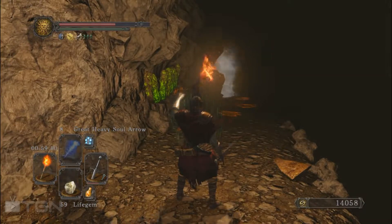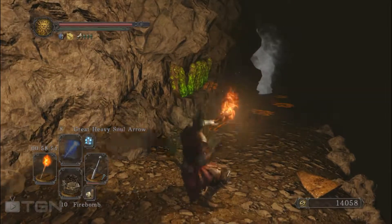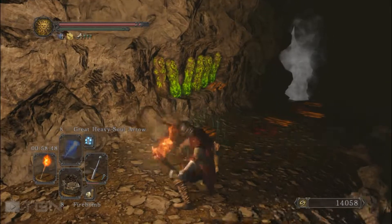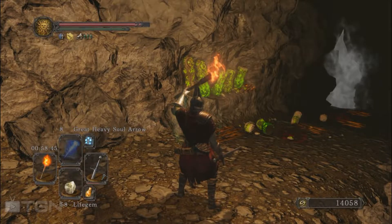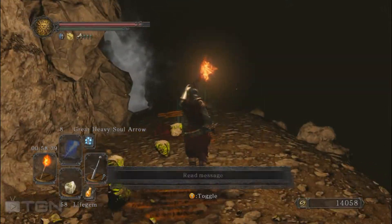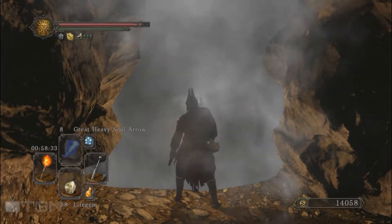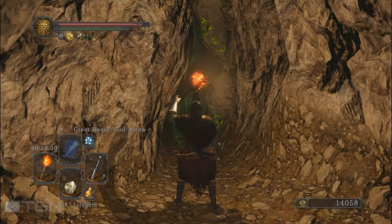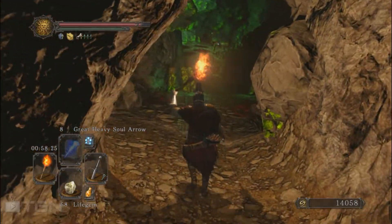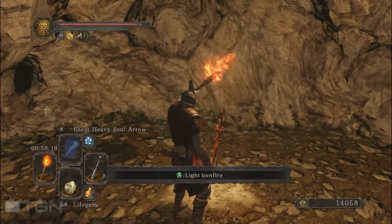There are a few more statues here but if you want you can destroy them from afar using a bomb or something like that — or you can run. Let's try to aim a little bit better. There are two of these and we are out. Let's keep going and go through this wall — and now we should be in Black Gulch. Here we are. If we just go to the left there is a first bonfire which is just waiting for us to rest a little bit.